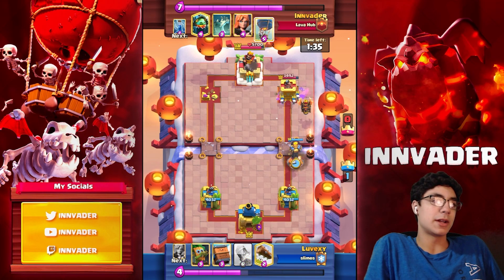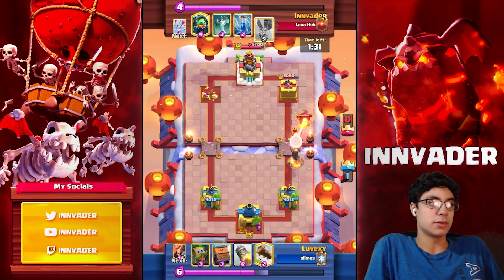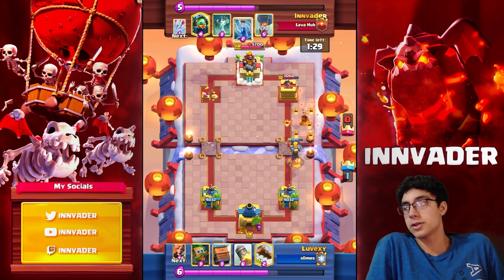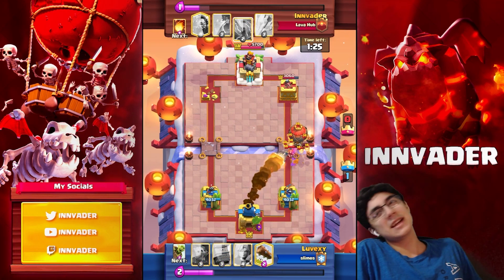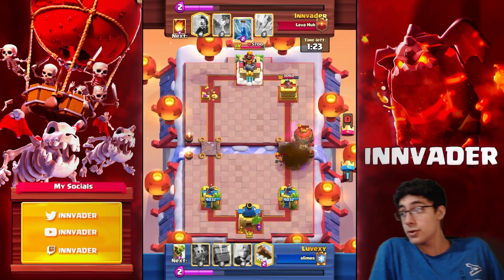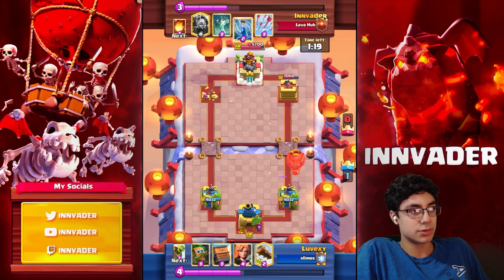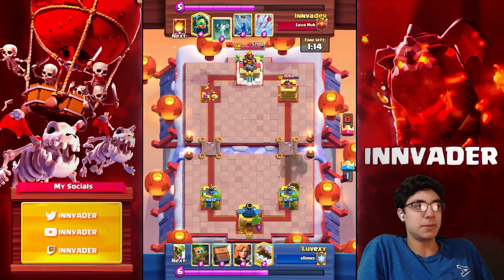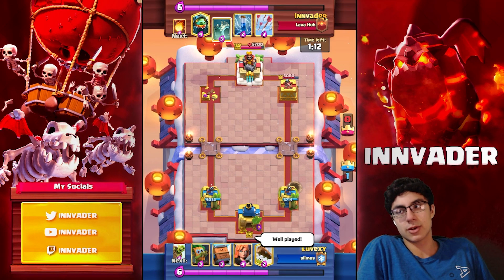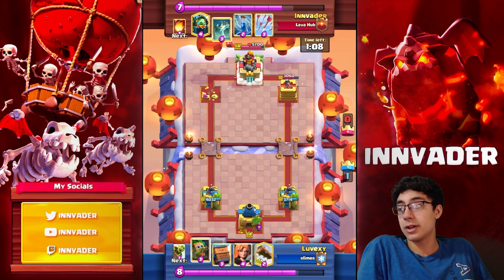I'll be damned if I'm going to lose to Log Bait with triple spells. This got even worse because he's playing double barrel — so why not just go in with the Loon and everything? Well, apparently he had Rocket. Double barrel users don't usually use Rocket, but apparently he did. So now we have literally no push at all. We are tied in elixir, but we need to take an entire tower — going into double elixir down a lot. But we do manage to clutch up.